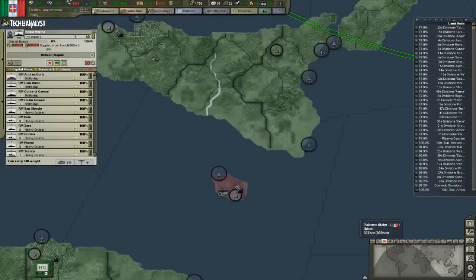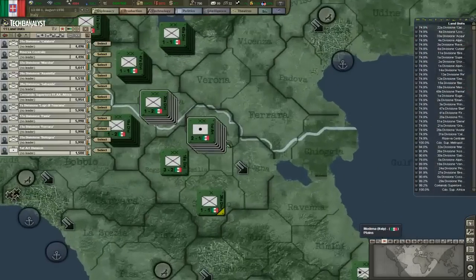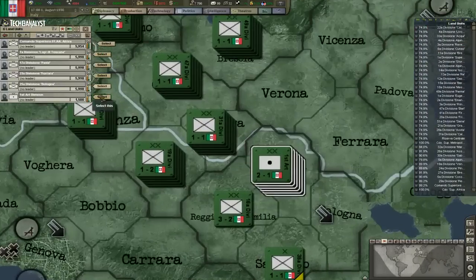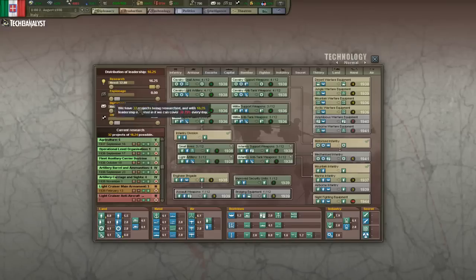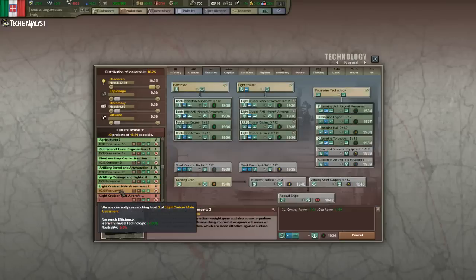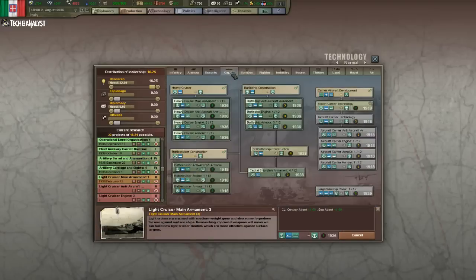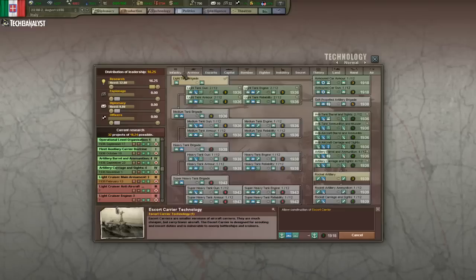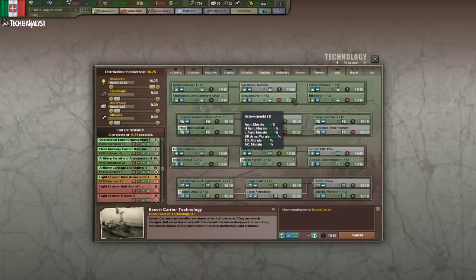Because I can't keep everything in one fleet, obviously. Light Cruisers. Capitals. I think we're getting all we need at this point.